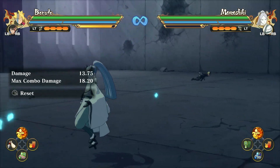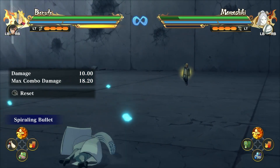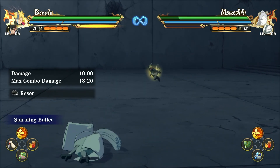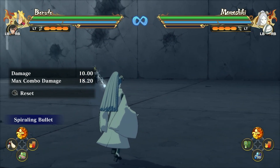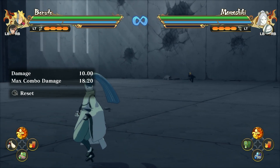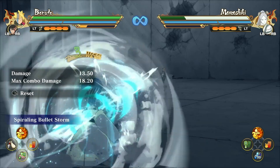Pretty cool. Now this is his second jutsu — Spiraling Bullet. You can activate this in the air and it does have a little curve to it, so it has some good tracking. You can also hold it down and charge it up to shoot out three.